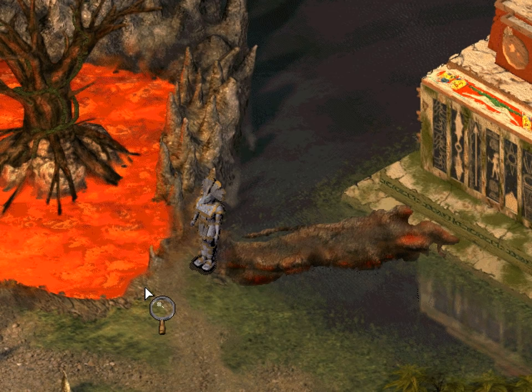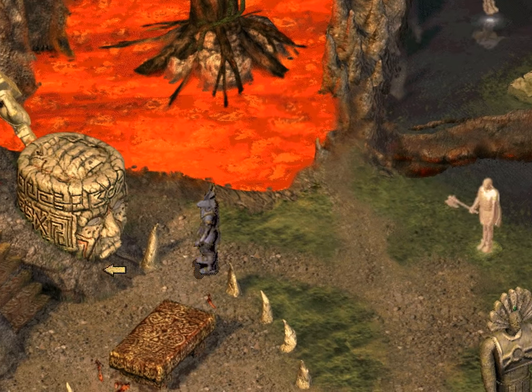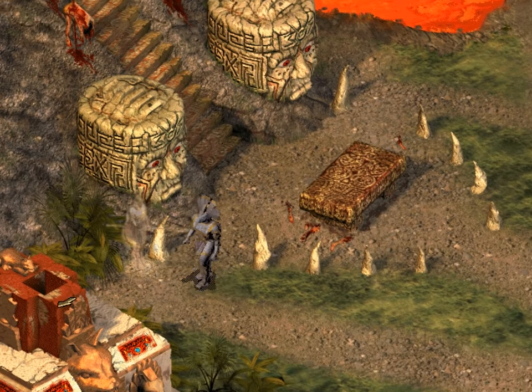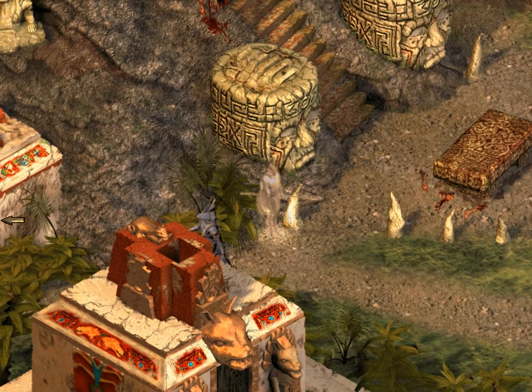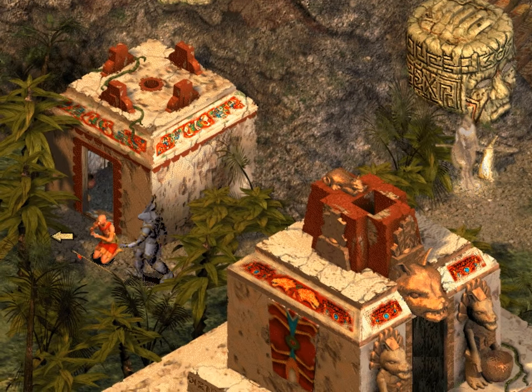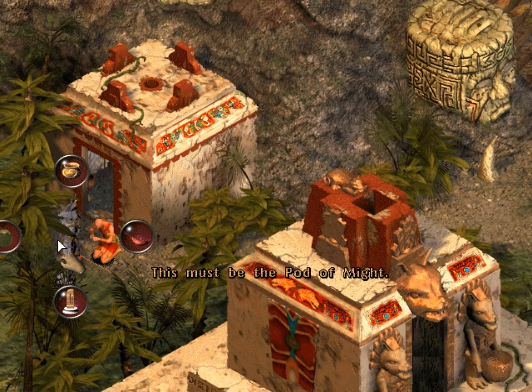Alright, we got one of the totems, which we supposedly can use against Quetzalcoatl somehow. We still have two more temples to get into though. But first, let's head over to the witch here and give him the Pod of Might.